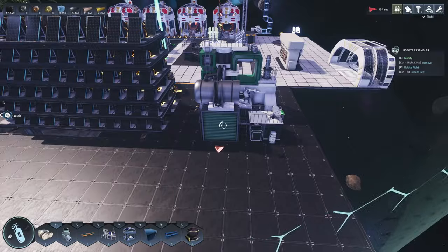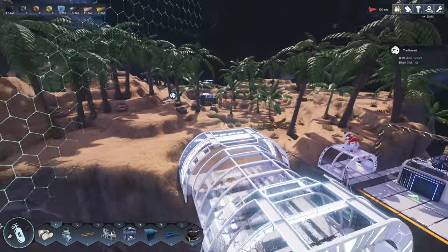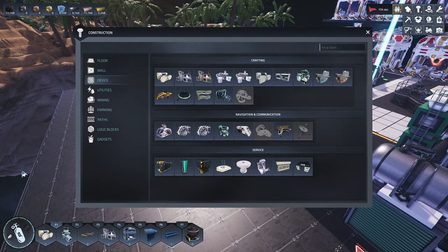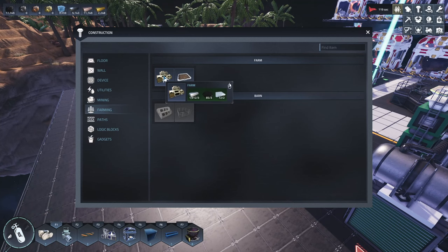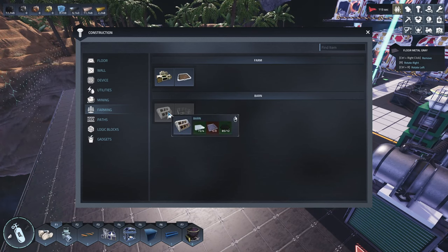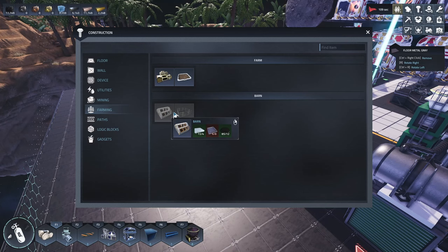I put the bot system over here — the bots will use this to go out, so there were no problems with that. They just don't like the little one, apparently. Let's take a look at what we've got available. Farming. So we have a farm — that's kind of generic — and then we have farmland. Let's try a barn. I guess that's when you have animals. All right, we're not doing that yet. So let's go with the farm and see what it's got.